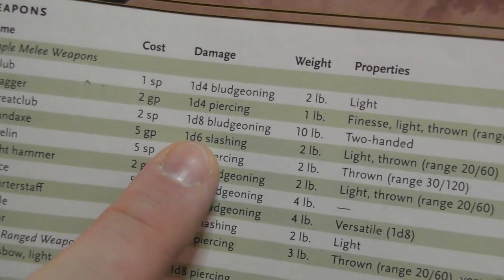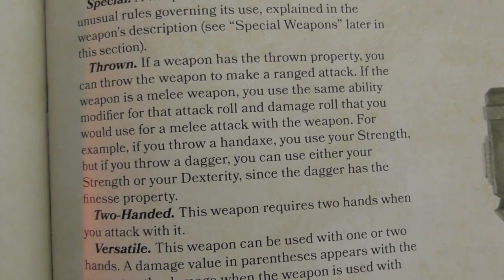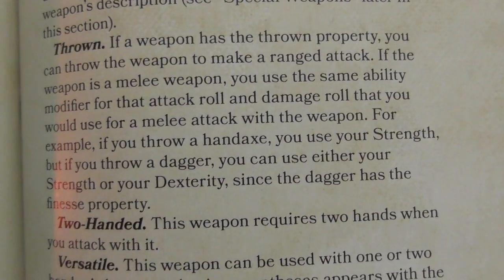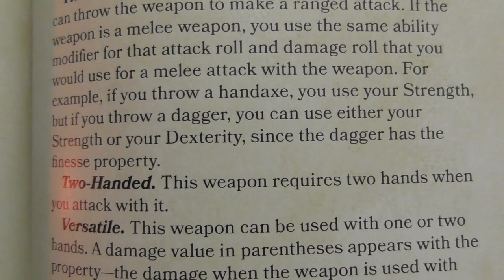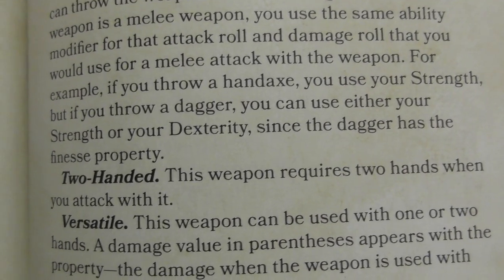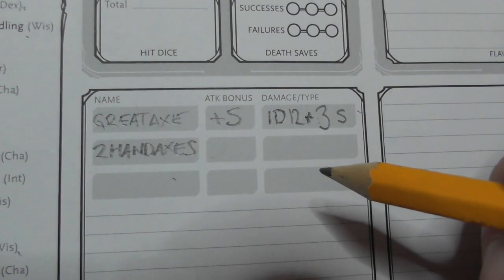Two hand axes — so you have two, and they would cost you 10 gold each. They deal 1d6 slashing each, with the Light and Thrown properties. Thrown is obvious: if a weapon has the Thrown property you can throw it to make a ranged attack. For a melee weapon we basically use Strength. If you throw a hand axe you use Strength; if you throw a dagger you can use either Strength or Dex because the dagger has the Finesse property. So we're using Strength for throwing hand axes.